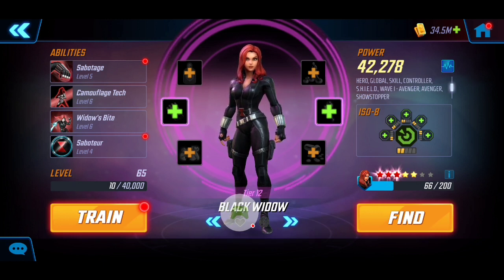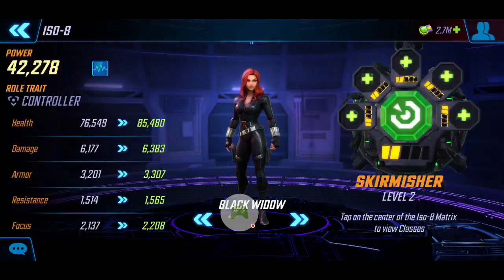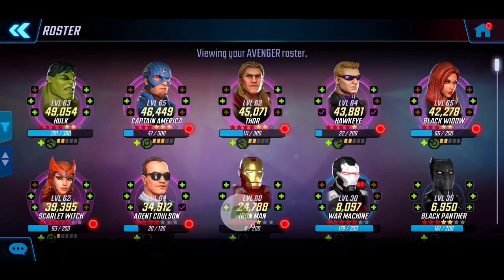Last but not least, Black Widow here at 42k with tier 12 gear - I've got her with the three red. For her ISO-8 it's going to be a level 2 Skirmisher, increasing her overall health. The Skirmisher is going to work hand in hand with both the Raider and the Striker, making sure there are opportunities to apply vulnerability and increase our damage for this node. That's my Avengers team - let's dive right into the playthrough.